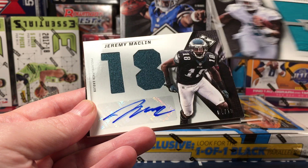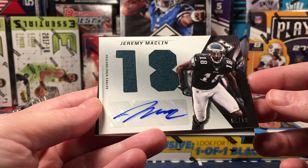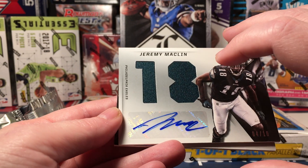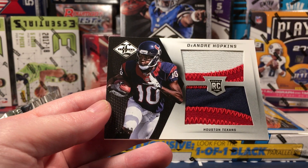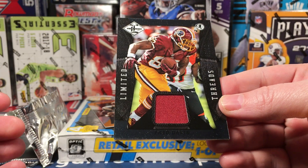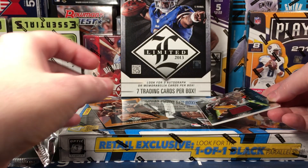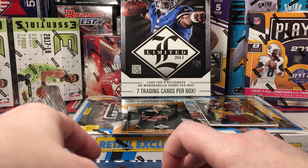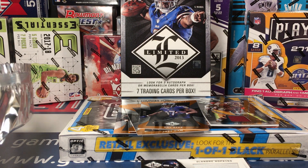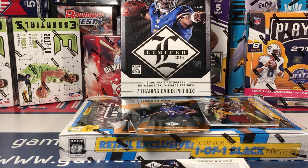I am going to call this box a success. Quick recap: the four-out-of-ten Macklin auto — I don't think he has a whole lot of hobby love, but this is still a great card. To me this Hopkins patch is the best card in the box — I'm sure you probably agree. The Fred Davis I always liked; this is not bad. Four numbered cards overall — not bad at all. I won't tell you to run to eBay and buy one, but if you feel like taking a chance the price is right. I got it off eBay — Steel City is selling these really cheap.